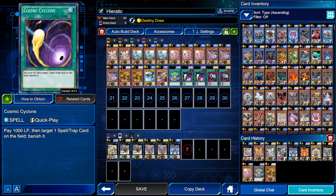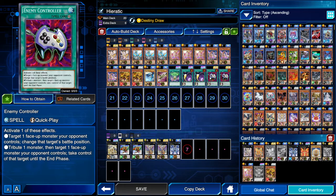Then we have two Cosmic Cyclone and two Enemy Controller. Overall, I love this ratio of two and two — it's definitely a lot of fun.